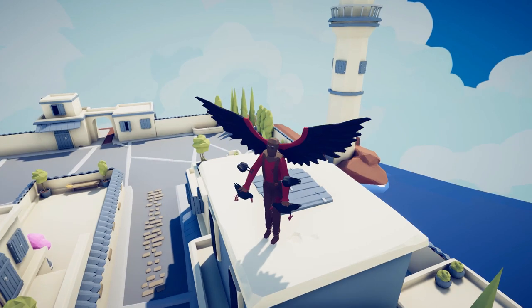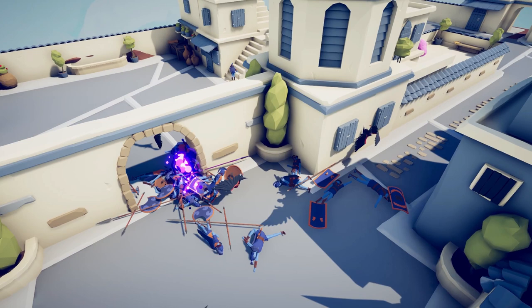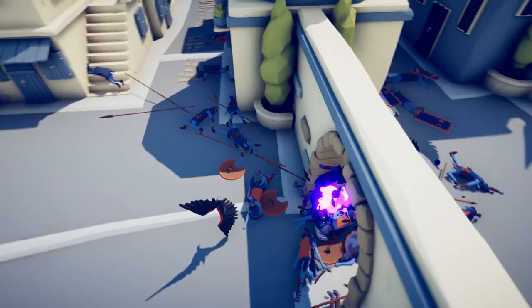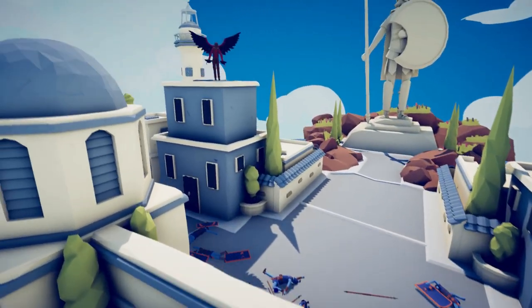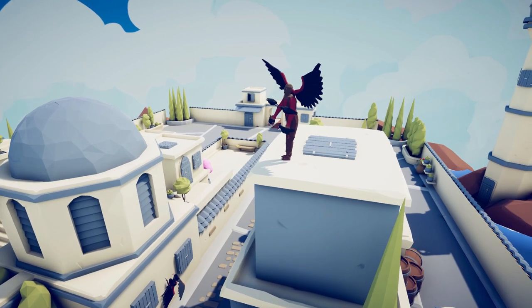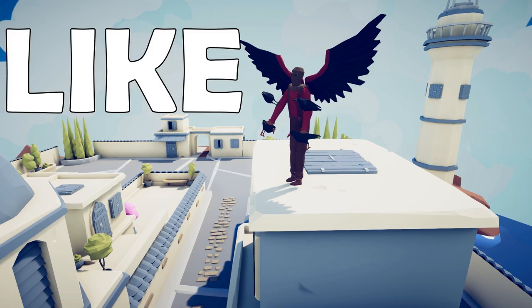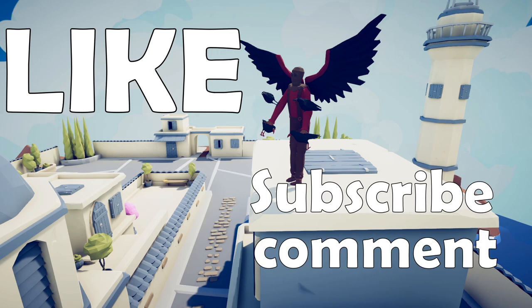It is definitely cheating, but it can be useful. In challenge mode you cannot go on to the next level until you beat the current level. So if you are stuck on one of those levels with no ranged units and no flying units, this is definitely a way to get past it if you just want to move on. I definitely recommend trying to beat the level yourself without this cheat, but now you know how to do it just in case. Alright guys, that's gonna do it for today's video. I hope you liked it — if you did, leave a like. If you're new to the channel, smash that subscribe button. Leave a comment and let me know what you think of Totally Accurate Battle Simulator. Thanks, and I'll see you in the next one.